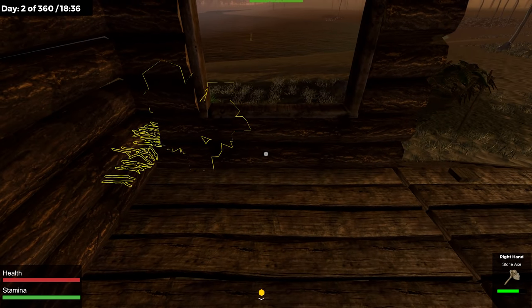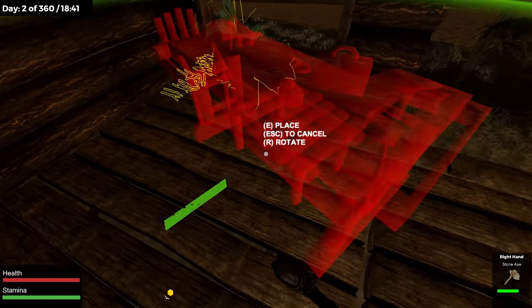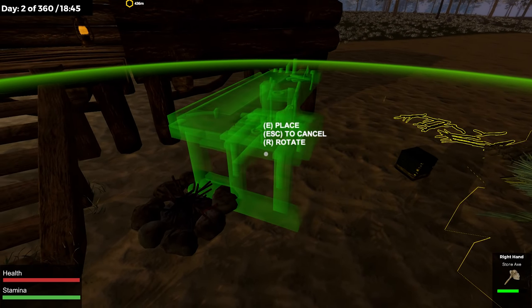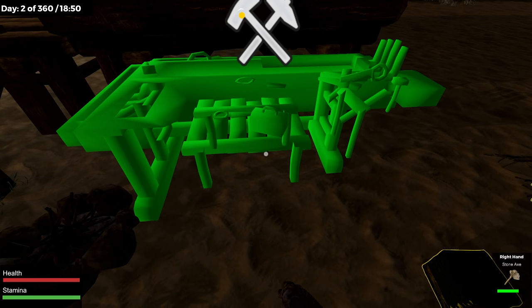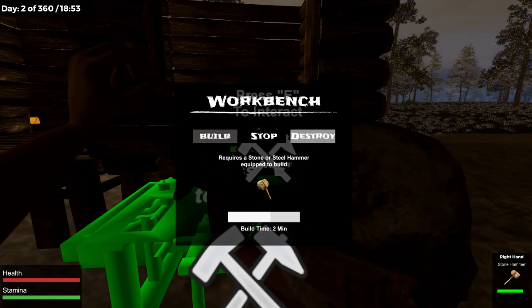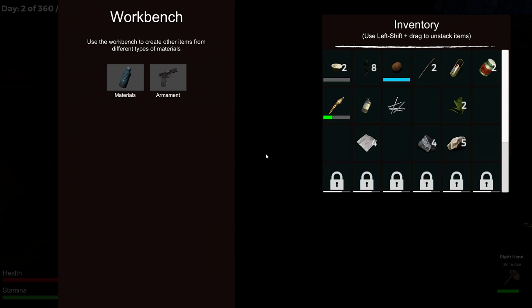I wonder how big it is — I can put it by this window. What if someone reaches in and grabs me in the middle of the night? It seems like it wants to be outside — we'll put it outside then. You can only rotate one direction. Hammer in hand. I like things you can build without nails. Workbench — use the workbench to create other items from different types of materials.